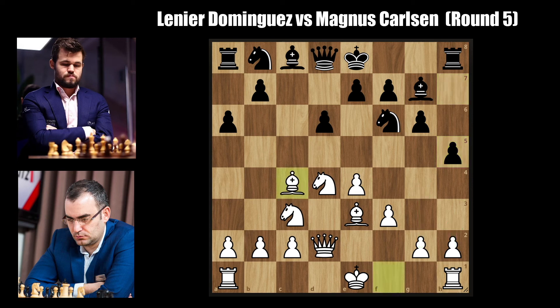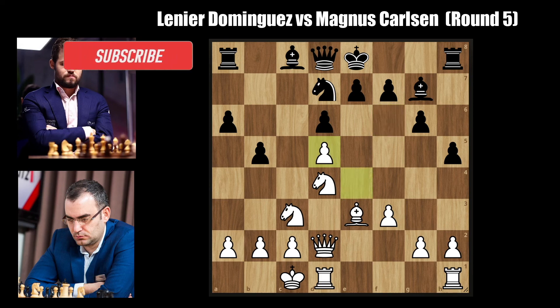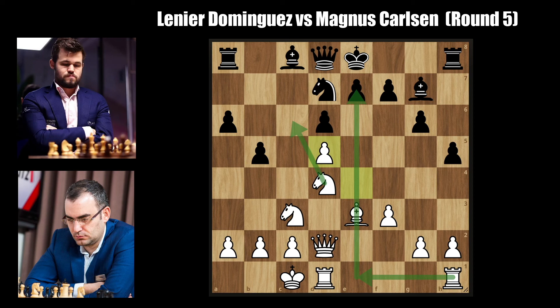Lenir goes for bishop to c4, knight b to d7 by Magnus. Lenir castles queenside and b5, expanding on the queenside and giving the bishop on c8 a square on b7, which will be very nicely placed for when Magnus wants to go for some e6-d5 in the future. Now an interesting variation instead of bishop to b3 is to go for the bishop to d5 maneuver. The knight has to capture on d5, otherwise the rook on a8 has no squares. E takes on d5 — and although the computer says black is fine, the open e-file and the knight coming to c6 make it very difficult and scary to play with black.